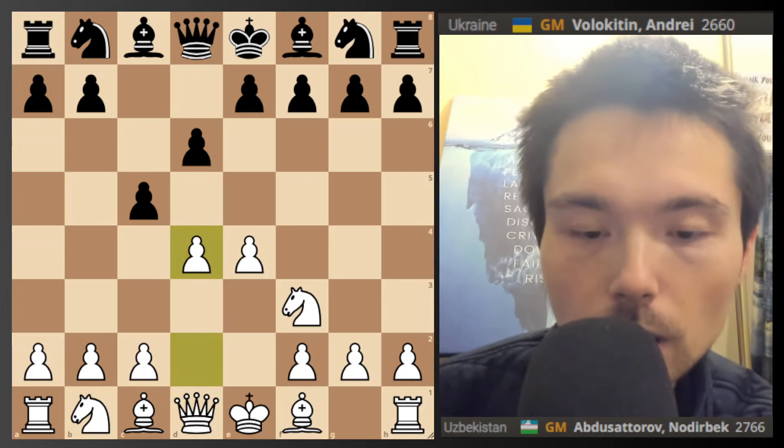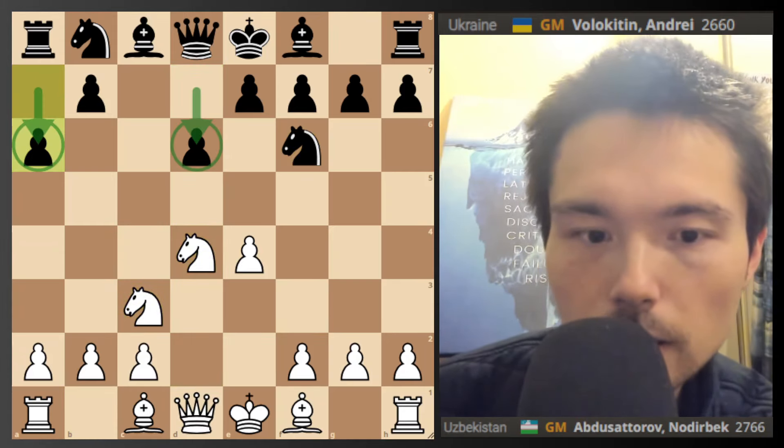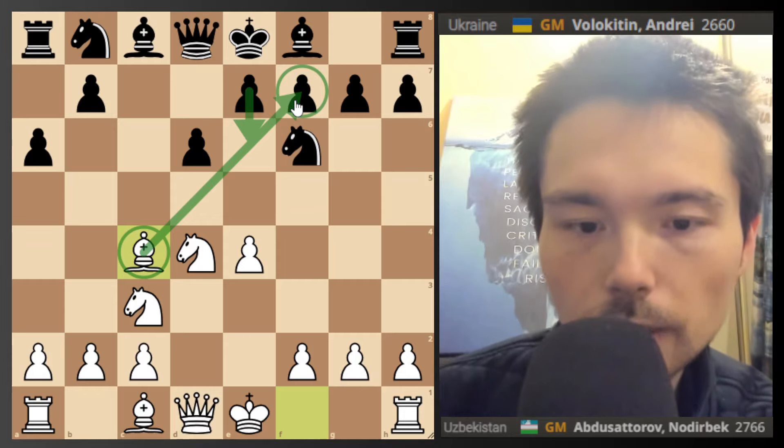Knight f3, d6, and now d4 - we have the open Sicilian. Take, take. Now f6, knight c3, and now a6 - the Sicilian Najdorf. You're controlling a light square and a dark square. It's a really cool way to play. Bishop c4, normal move - you hit f7. e6, you must block this bishop, and now bishop to e3.